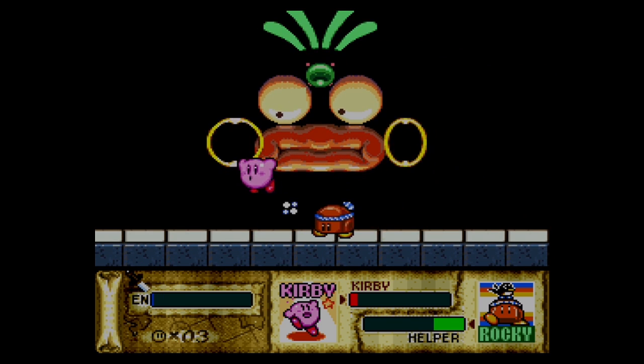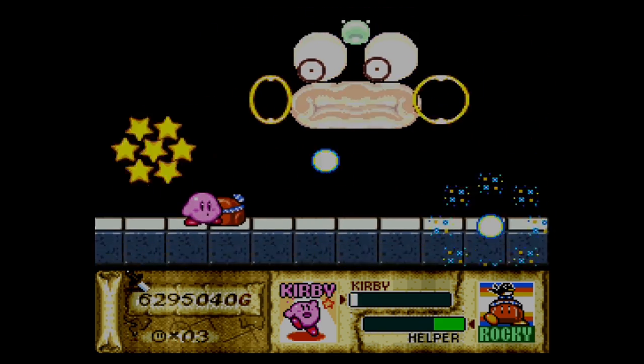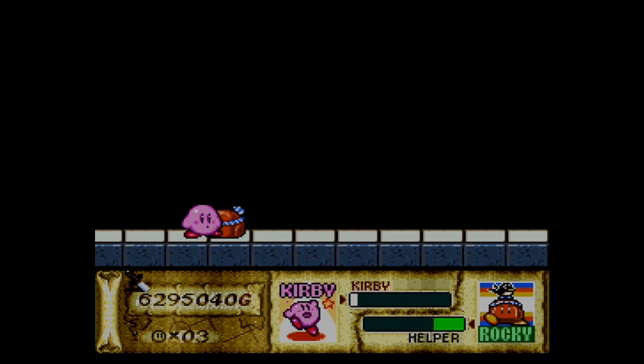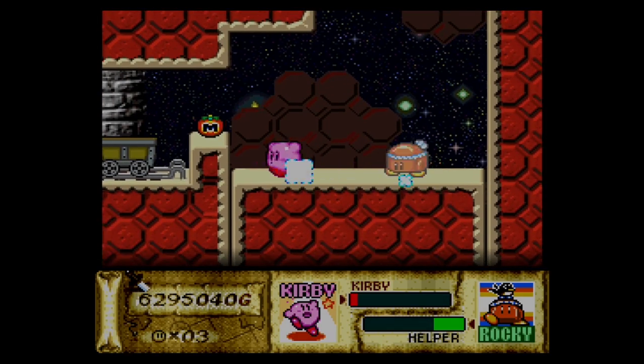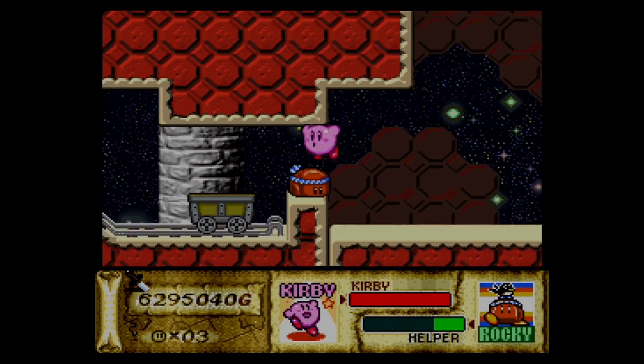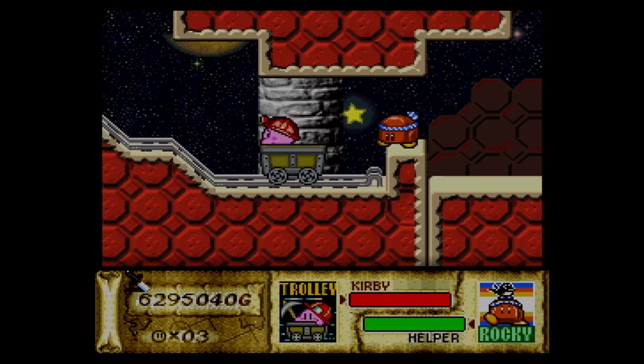Now that I think about it, I wonder if this particular boss battle is how Sakurai got his influence for Master Hand in Smash Brothers. Maybe, maybe. Anyway, its official name is Wham Bam Rock. Wham bam, thank you ma'am — get on the flows, jam. You see me on the microphone.